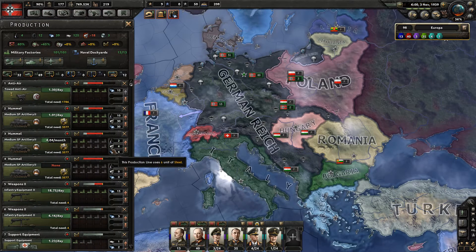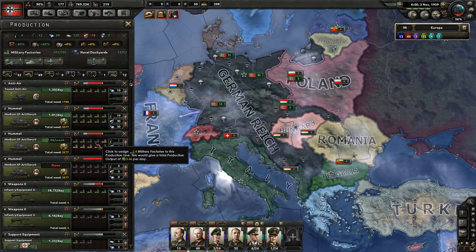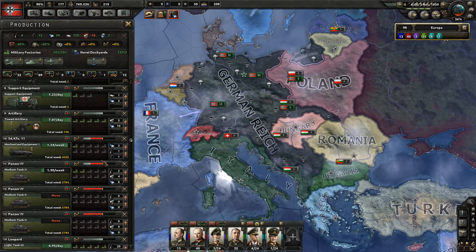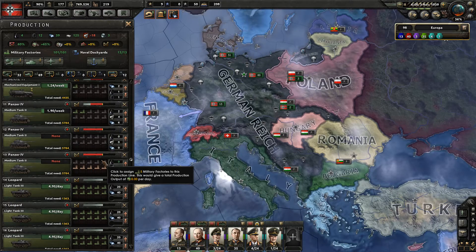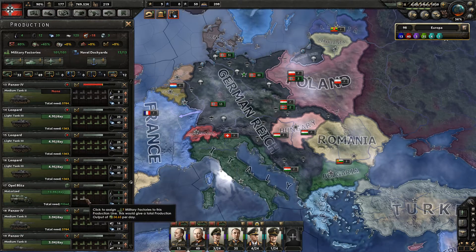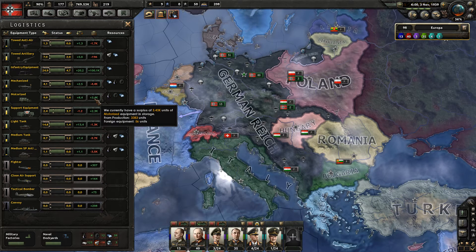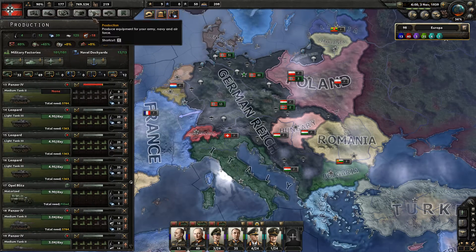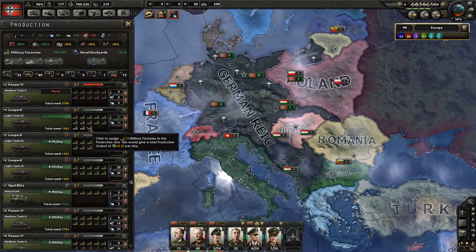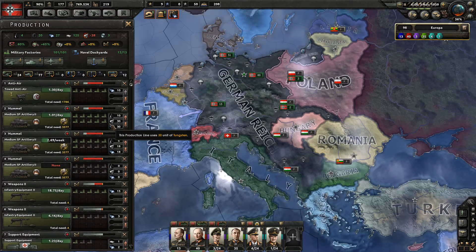We've got a lot of factories for our medium self-propelled artillery — producing one per day now, which is good. Producing a little more medium tanks than needed, 15 light tanks per day, and 10 motorized divisions per day. But we already have 3,400 motorized divisions — not sure we need that many. Especially now that we're not using the fast Panzer division templates, let's go down to one production line and use that capacity somewhere else.